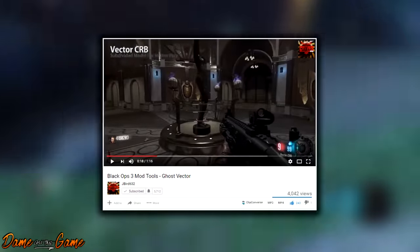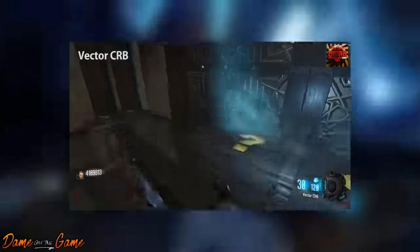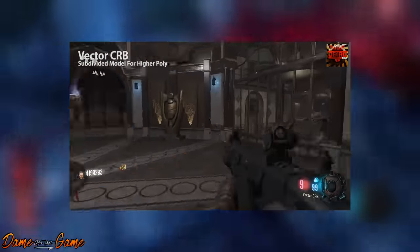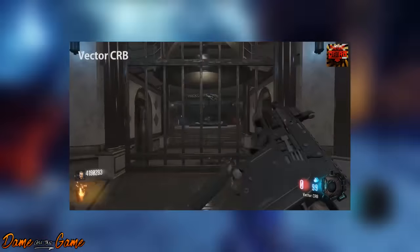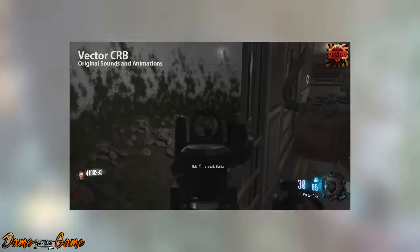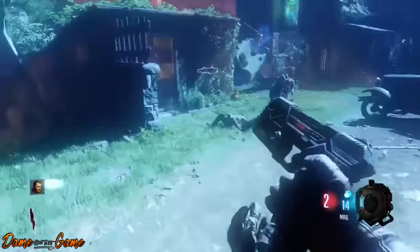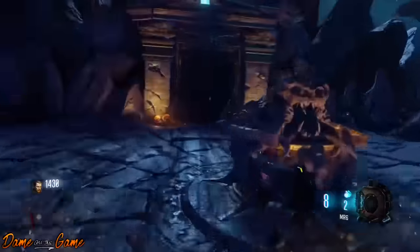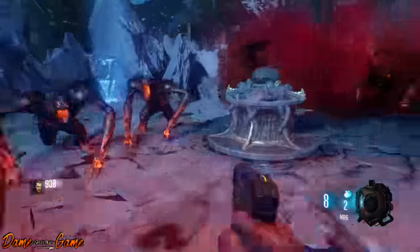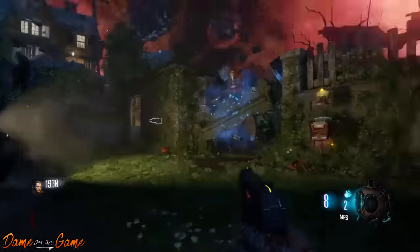He has also just created the Vector SMG. The Vector is a much loved weapon by many Call of Duty fans — it throws out bullets so quick. This SMG has been in so many games: Modern Warfare 2, Black Ops 2, Call of Duty Strike Team, Ghosts, Call of Duty Online, and Modern Warfare 3. So it is definitely a fan favorite, and he's remade it for Black Ops 3. Go to his channel and show him some love — he is the creator. These guys are creating the game we're going to be playing for the next couple of years.